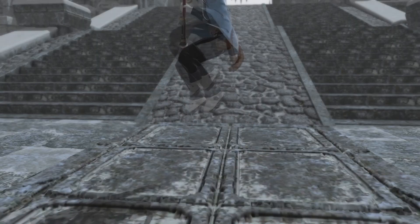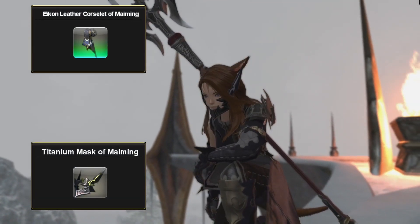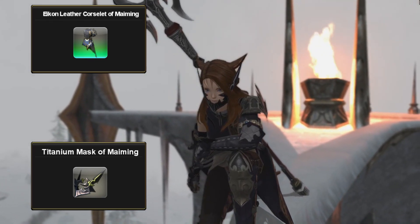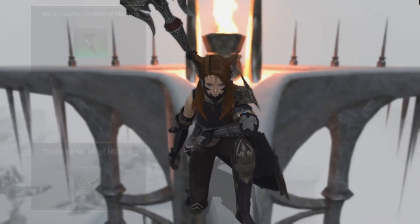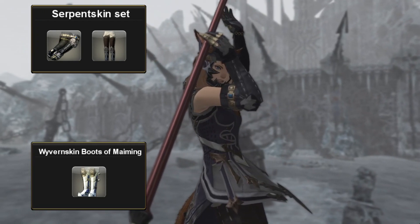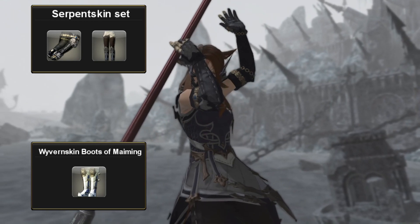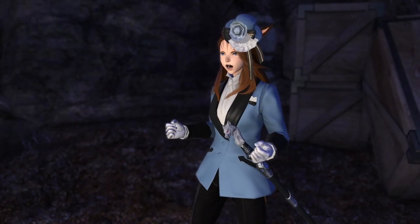Let's keep it up close with the melee DPS jobs. Dragoon is first up with basic gear all from the market, so you can look like the Dragoon from those expansion trailers. Just keep in mind that the Eikon-Leather Corselet of Maiming is the main corset for this idea — better craft it yourself or buy it from the market board, though it comes at a heavy price.